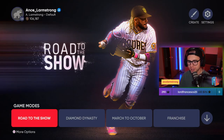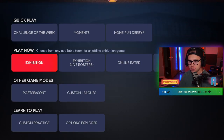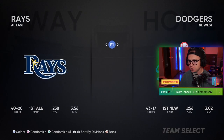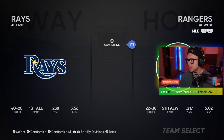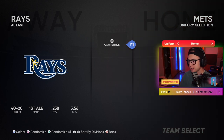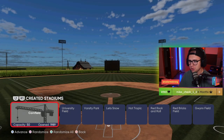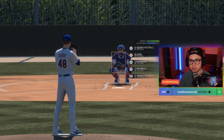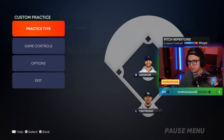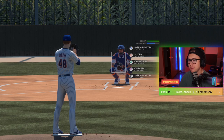The first thing we're going to do is access our custom practice mode. From the main menu, scroll all the way down to custom practice. It doesn't matter what teams you use - we're going to be using the Mets with Jacob deGrom. We're going to the Field of Dreams, and since I was already practicing beforehand we're in pitching mode. You can change it by going to practice type - batting, pitching, team practice, whatever you want.